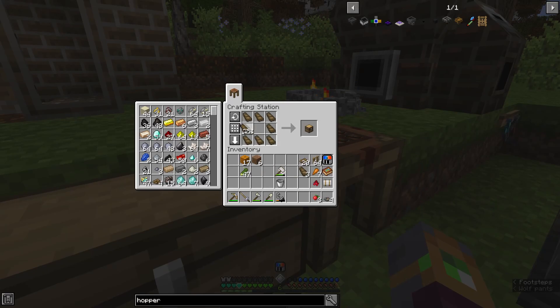Let's make some hoppers. I think I want to make two on top, two on bottom, with two input chests on top and two input chests on the bottom. So one, two, three, four, five, six, seven, eight. I'm going to need a lot more wood.